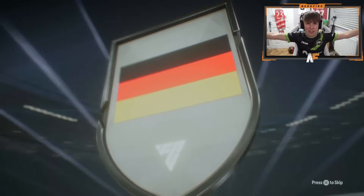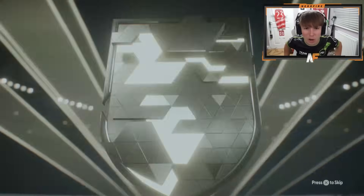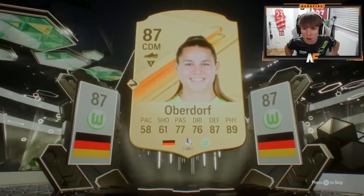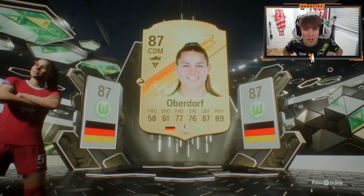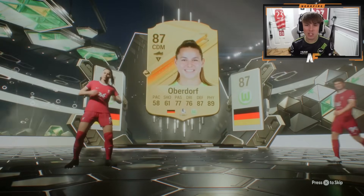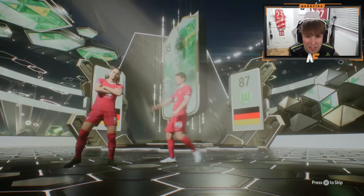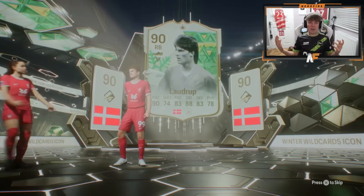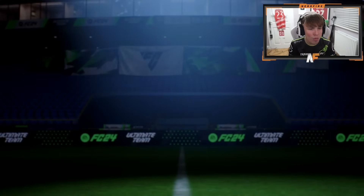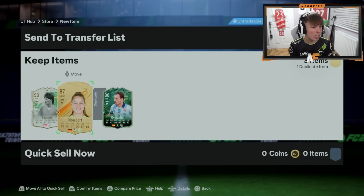87 times 3 next - wait, is this an icon? That's an icon! Who is it? Oh my god, another icon? It's a winter wild card icon alongside Oberdorf - first winter wild card we've seen! Who is it? It's Laudrup. I forgot he was even a right back. Oh my god, the luck is in right now for Claps - two winter wild cards, this is what we like to see!